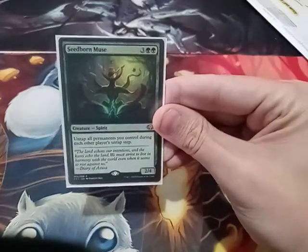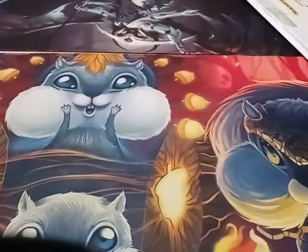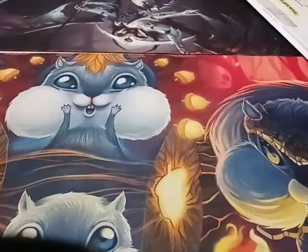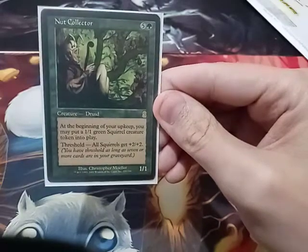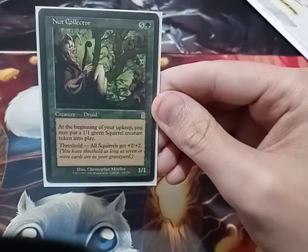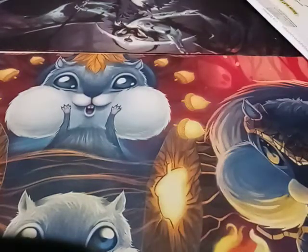Seedborn Muse — self-explanatory in this deck. Squirrel Wrangler. Nut Collector — at the beginning of my upkeep, I may put a 1/1 green squirrel creature token into play. If I have Threshold, all squirrels get +2/+2. So with that in play, I'm creating a token every upkeep.